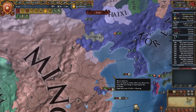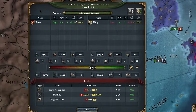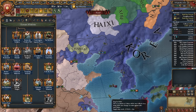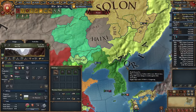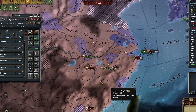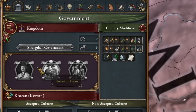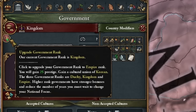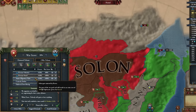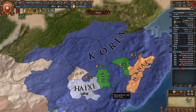In wars with Ming, I always focus on capturing their capital first, which really advances the war. After expanding into Haixi, we can now make further claims on the rest of Manchuria — essentially I can conquer everything here. The Ming army doesn't stand a chance against us. Our empire is growing slowly, transforming into a kingdom — or rather, an empire. We've gained control over the Yellow River. I love that I can annex all the tribes in this region — one war and everything is mine.